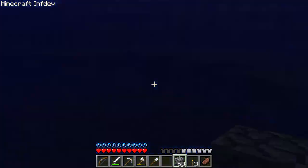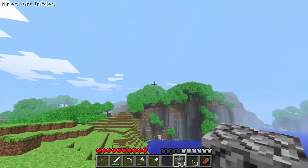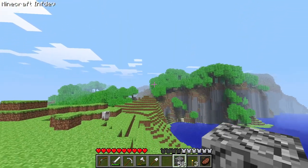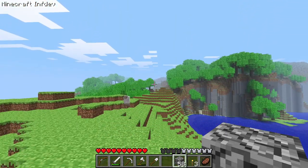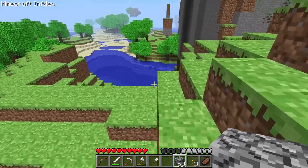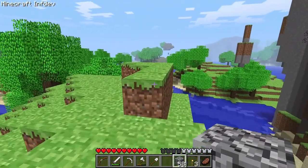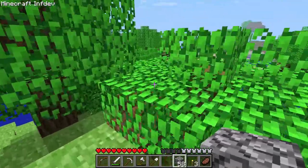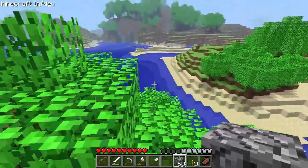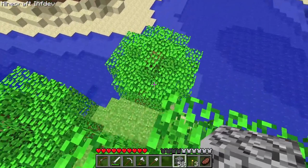I want to build a castle, so we're going off in this direction — this is south. I don't remember if I mentioned it before, but I think it's also due to a bug: the sun rises in the north in this version and sets in the south. I use the coordinates quite a lot to navigate, so we'll keep that in mind. Now we're going south and I want to find a good location. I don't see hostile mobs spawning during the day anymore, so that's good to know.